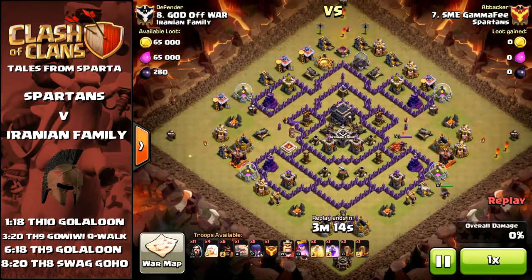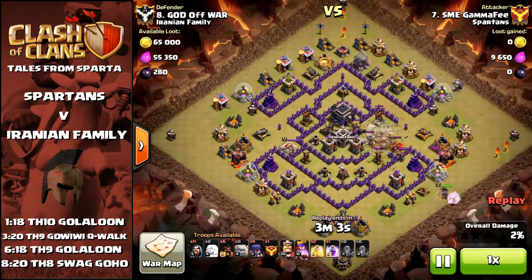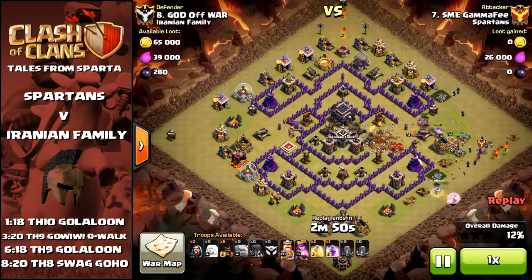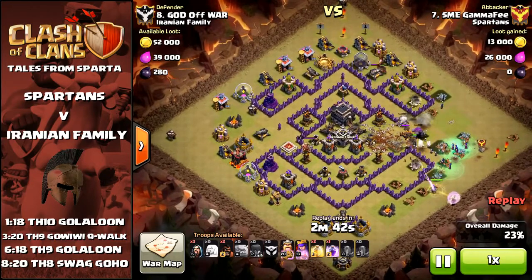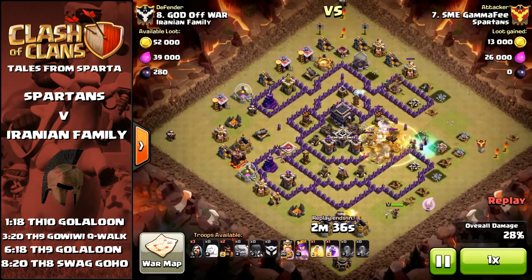Moving down to Town Hall 9s — Gamma coming in with another Gowiri Queen Walk. I really like these attacks; quite uncomplicated, not too much that can go wrong, especially on a very open base like this that really suits Gowiri anyway. Gamma's come in with his Archer Queen with healers in the south-east, and actually helped create the funnel for his Gowiri troops with the Archer Queen. His main Gowiri force is going in through the east entrance, and with the quakes opening up the core it's just really open for the Gowiri force, which suits them perfectly.